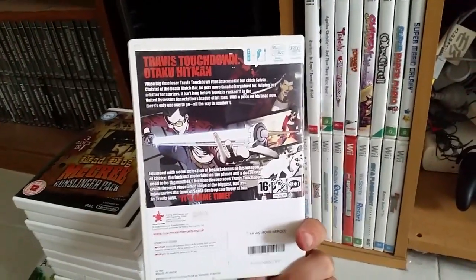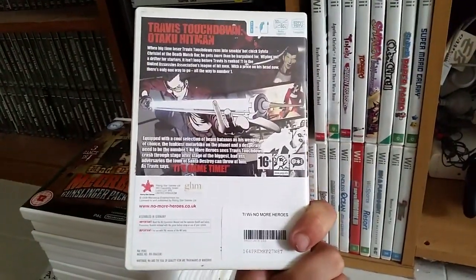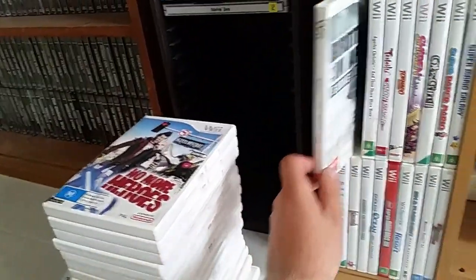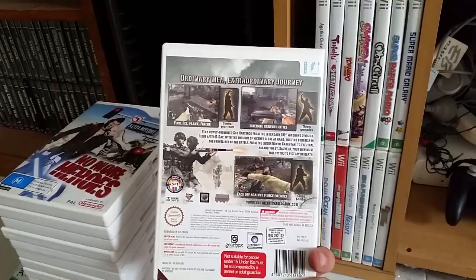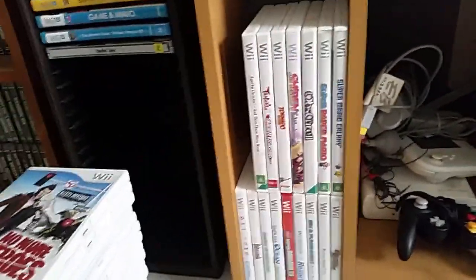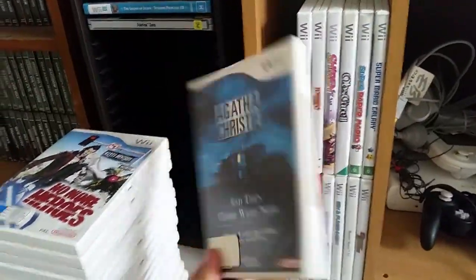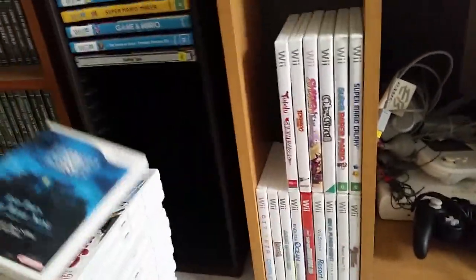Mad Dog McCree: The Gunslinger Pack is straight from the era of full motion video — just some of my favorite stuff. No More Heroes — a really good game but the world feels very empty; the levels themselves are really fun though. Very quirky, made by Grasshopper Manufacture, who also made Mad World. Brothers in Arms: Earned in Blood — fun game, and that's the second time I've showed it. It's always interesting doing these collection videos and finding doubles.